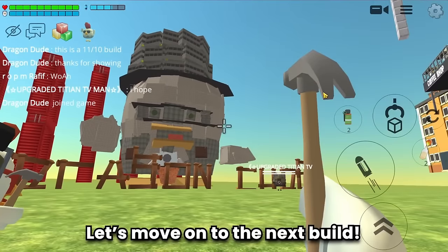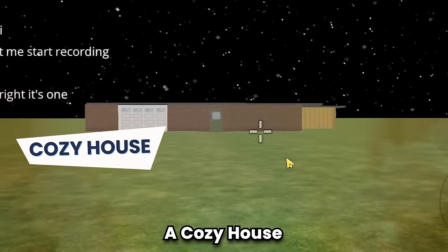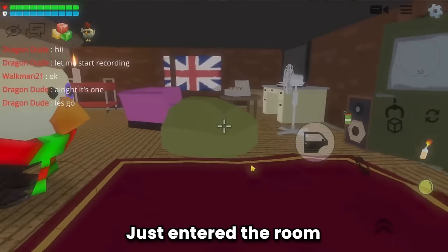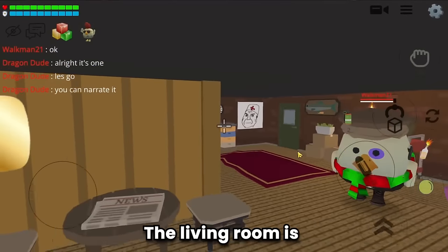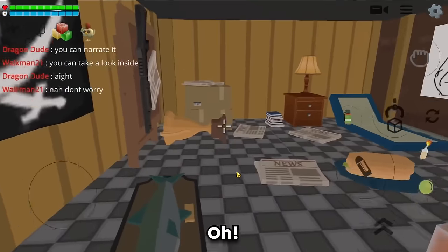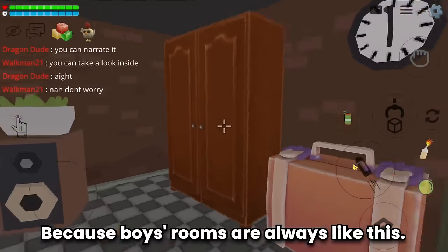Let's move on to the next build - and this is build number 3: a cozy house. Just entered the room and it already feels cozy and luxurious. Here is the builder: Walkman 21. The living room is decorated very neatly and elegantly. Oh, this must be Walkman's room - because boys' rooms are always like this.